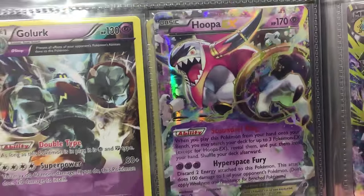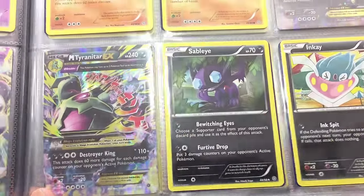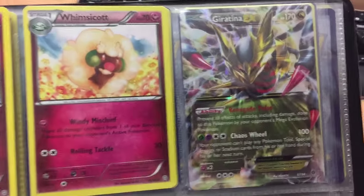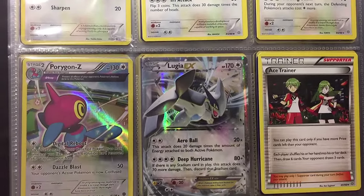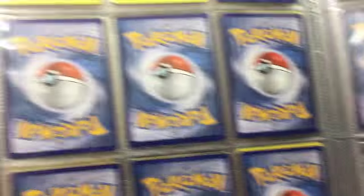We've got the Hoopa EX — that took way too long to get, it took me until box number six to pull that one. We've got Marchamp on that page, and Tyranitar and Mega Tyranitar. Next page: got the Gardevoir down there, got Giratina — I didn't see much of Giratina in my case. Then Goodra. We got the colorless cards — Lugia and Porygon-Z. Down the bottom we've got Aerodactyl Spirit Link and all that. And now onto the trainers.